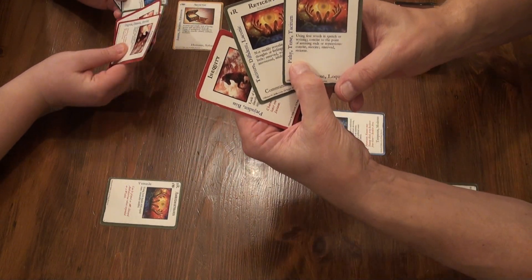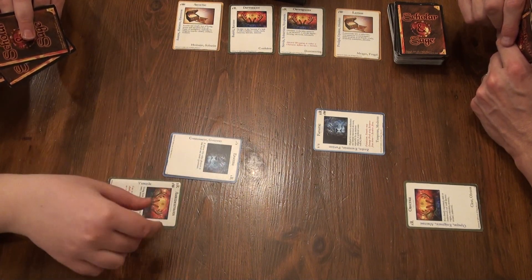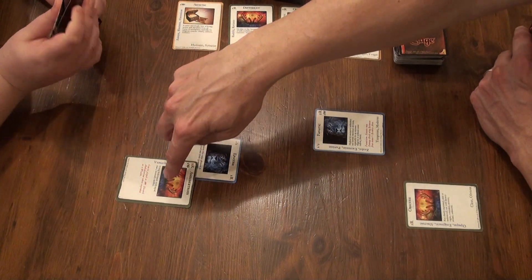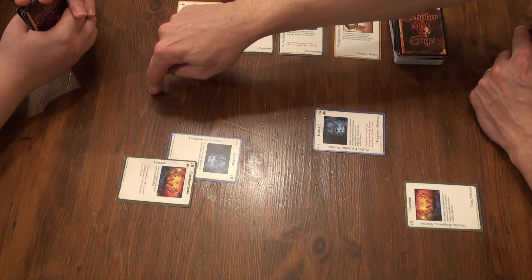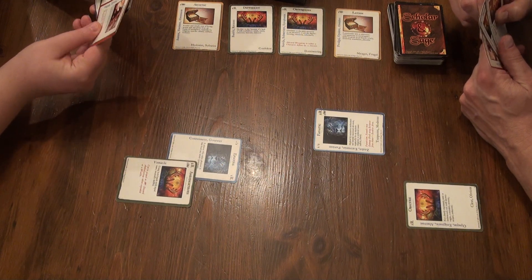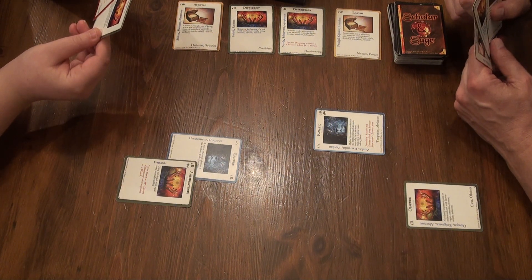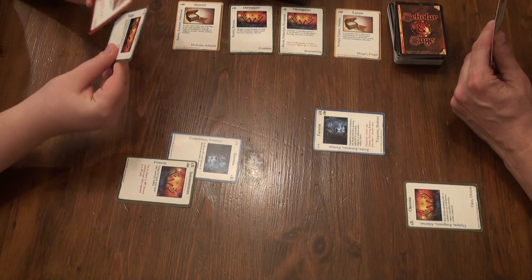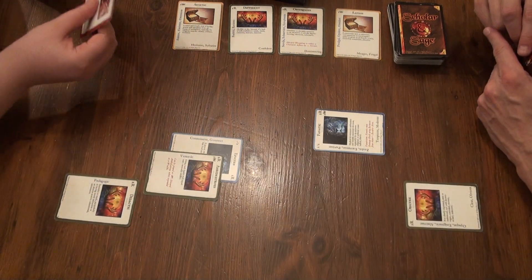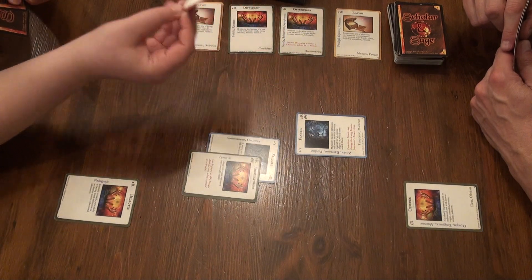Here are my new cards. I have Epicure, which costs no Wealth, so I'm going to immediately play that down. This is my action phase. I'm going to move Ambidextrous here — she can put Ambidextrous on Epicure because she played it last turn on her resource turn, and it was sitting in the resource area for her to use this action phase. I can't do any other actions because I have no attacking, so I'm going to put Didactic in my resource area right there.